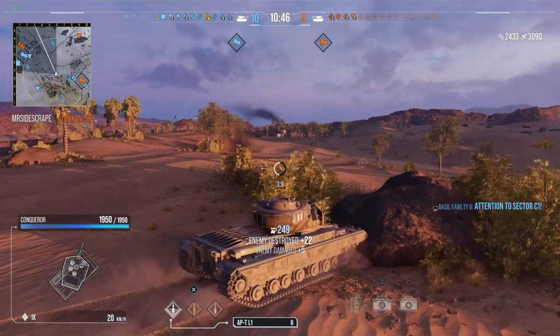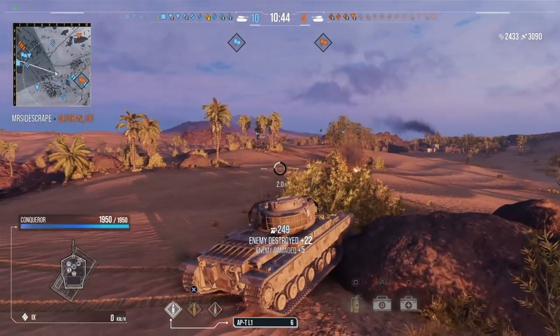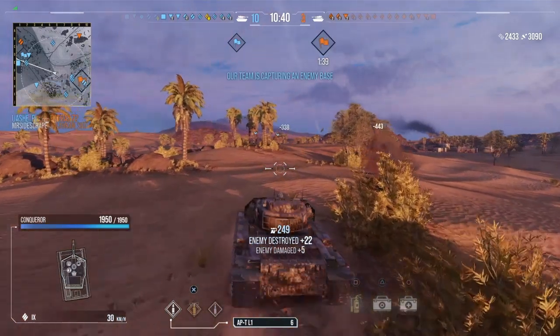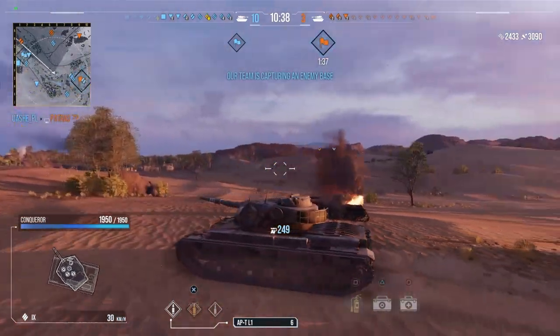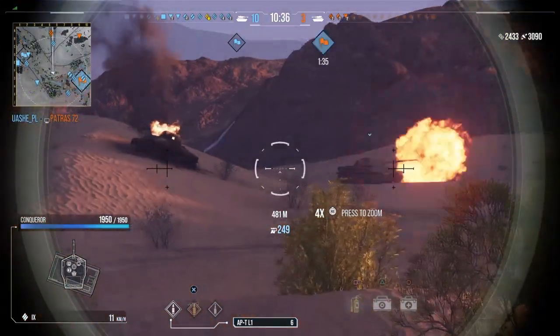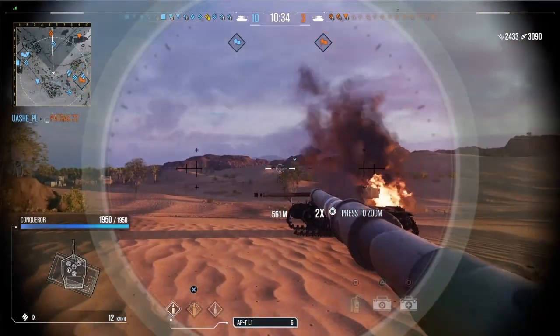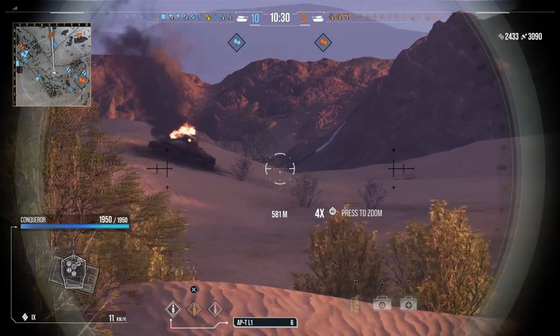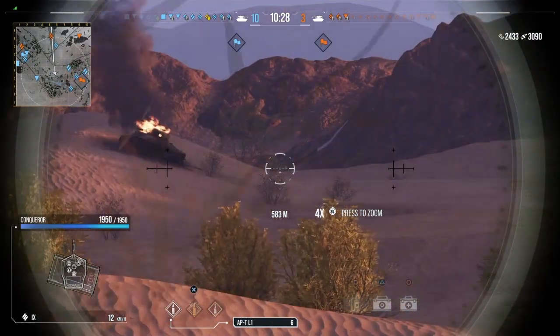I pick up the kill on him and then get shot at — so I just kind of don't know what was happening, just playing the game and seeing what happens. I'm going to try going back to base, but a Conqueror gets spotted over to the right. He's behind cover so I can't actually see him. So although the damage numbers are back at the top of the screen, the spotting issue still hasn't been fixed yet.